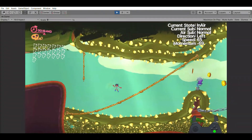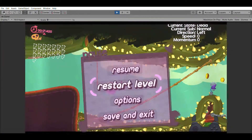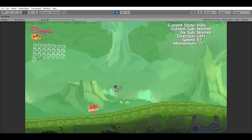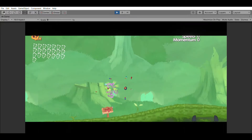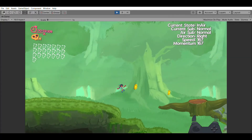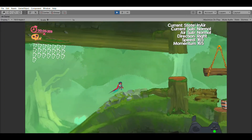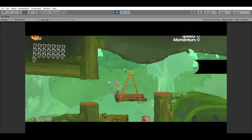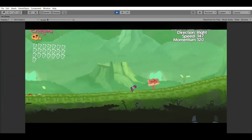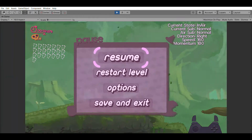We also have an animation for the UI appearing and disappearing. This is just the UI stretching from the top of the screen, squishing down and landing cutely in the player's vision, and the UI dropping down below the screen once you have resumed. Very very simple animations, very basic squash and stretch of the UI bouncing around, but I think this adds more personality to the pause menu compared to just fading and overlaying on the screen.